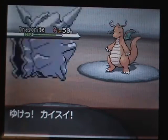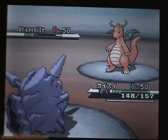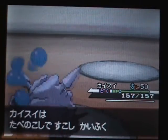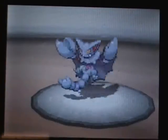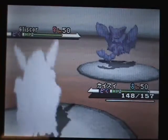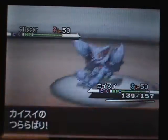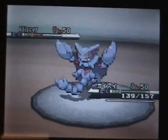He takes Life Orb damage and I go to Cloyster. I Ice Shard and I think I win. Maybe he has one dude left — let's find out. Wait for it. It dies. He has one guy left, and it is... Gliscor. This is a good matchup for me. He Protects to get that little bit of extra Toxic damage on me. But fortunately, Cloyster is not weak to Toxic damage. So I go straight for the Icicle Spear and it dies.